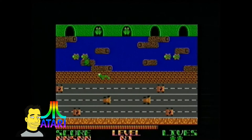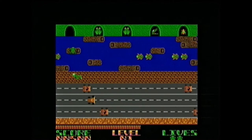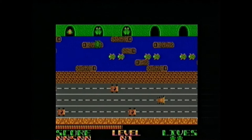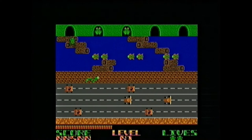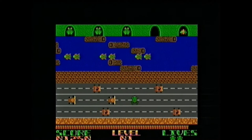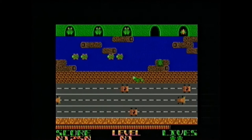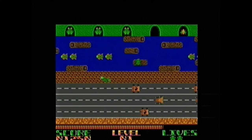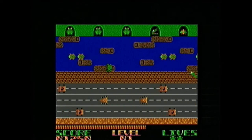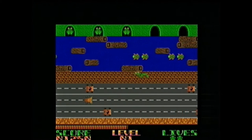Frogger holds the title of being the arcade game with the most ways to die, and here are a few: being hit or running into a road vehicle; jumping into the river's water; running into snakes, otters, or an alligator's jaws in the river; jumping into a home invaded by an alligator; staying on top of a diving turtle until it's completely submerged; riding a log, alligator, or turtle off the side of the screen; jumping into a home already occupied by a frog; jumping into the side of a home or the bush; or running out of time.